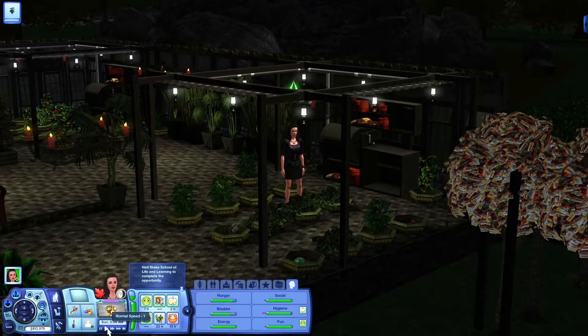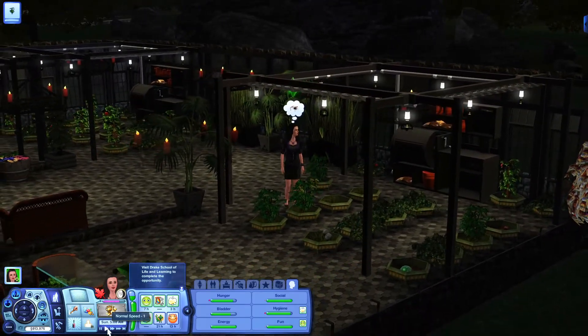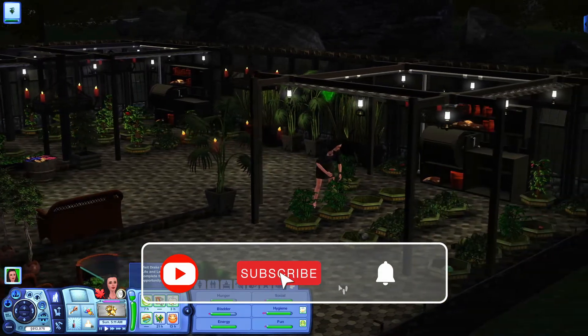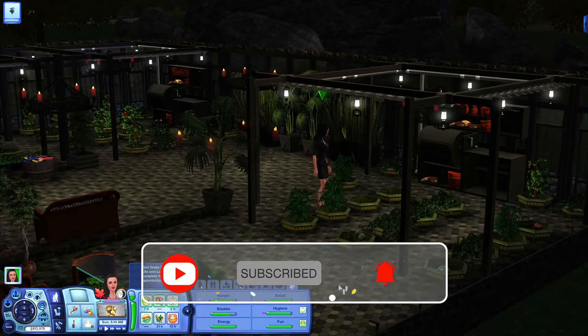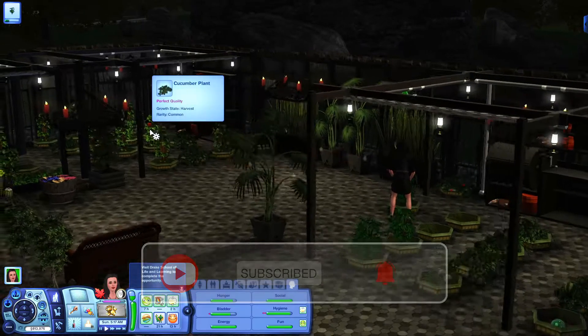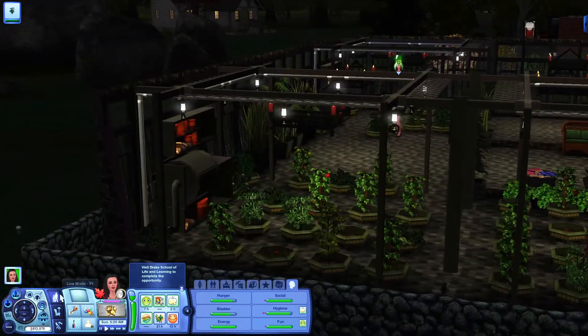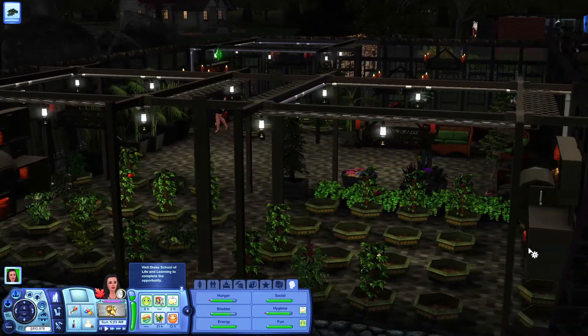Hi everyone and welcome to part 41 of The Evil Witch of Dragon Valley. This time I really want to get her a cat, so we're going to make her a cat. But I'll get her to do the gardening first, so I'll edit this through because it's going to take a little while. She's got quite a lot there to do — oh, mandrake, that's alright then.